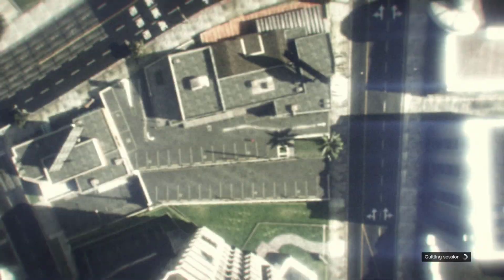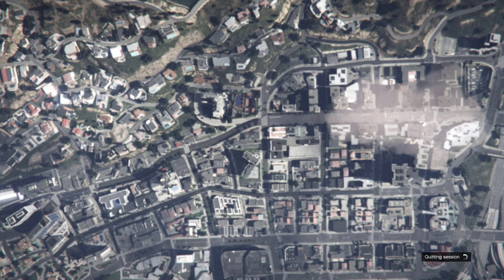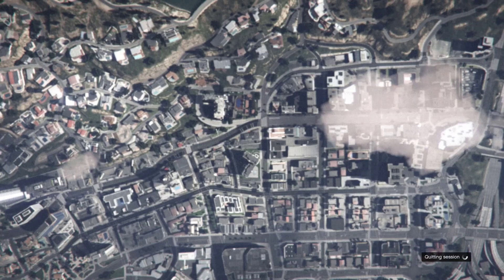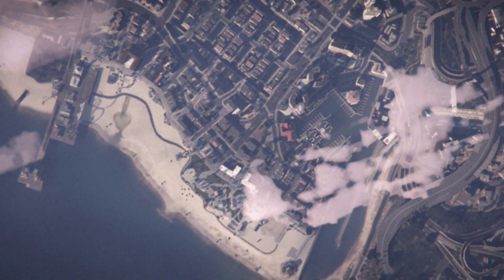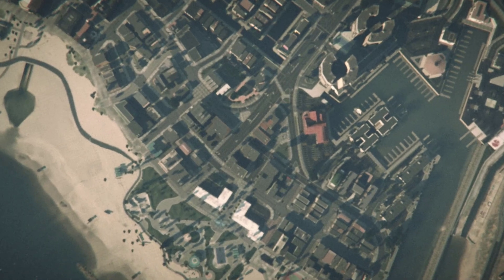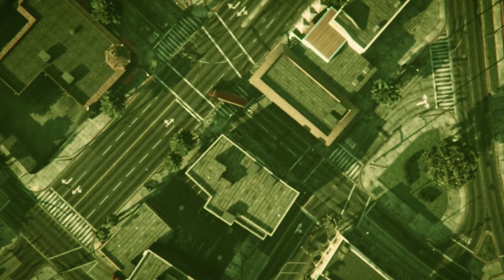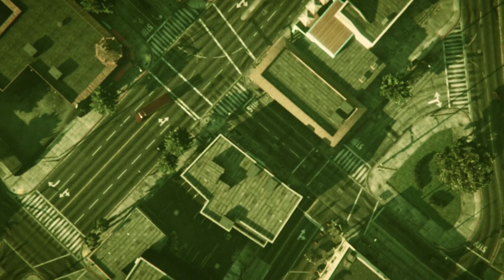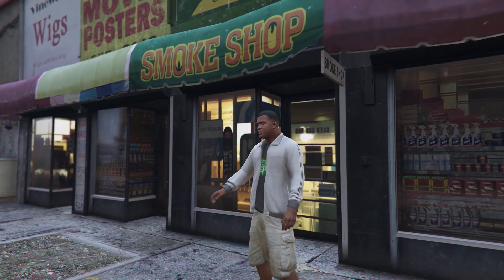Make sure your last location is set, then make your way to story mode to start a fresh lobby. Make sure you follow every single step I've shown — if you miss one step you'll end up messing up and have to restart. Watch the full video once before you start, then work through it step by step.